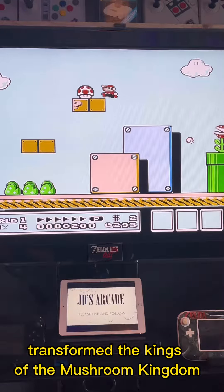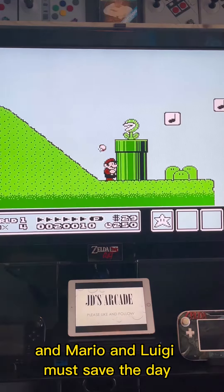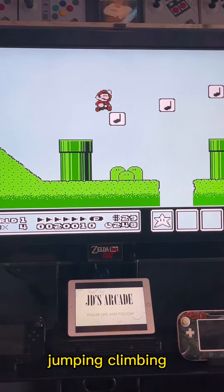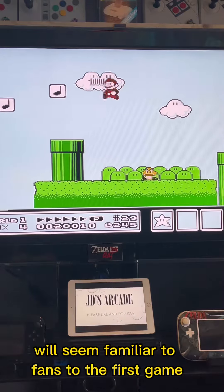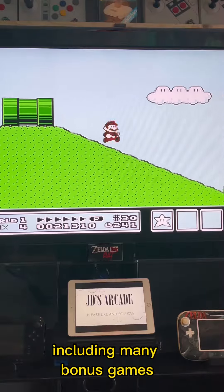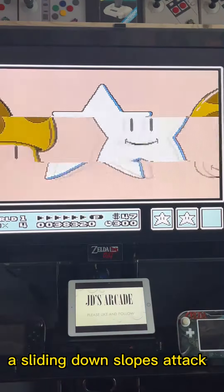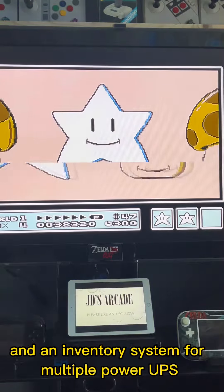Bowser's seven children have transformed the kings of the Mushroom Kingdom into animals, and Mario and Luigi must save the day. The running, jumping, climbing, and swimming action will seem familiar to fans of the first game, but there are many new features including bonus games, a map screen, a sliding down slopes attack, and an inventory system for multiple power-ups.